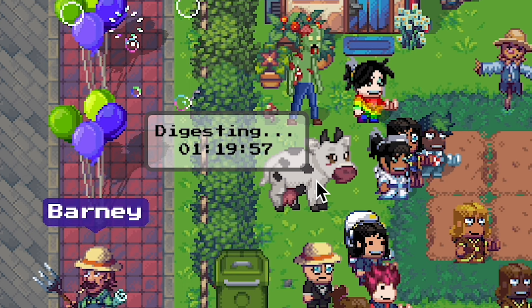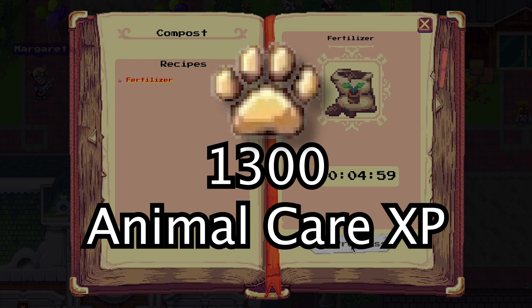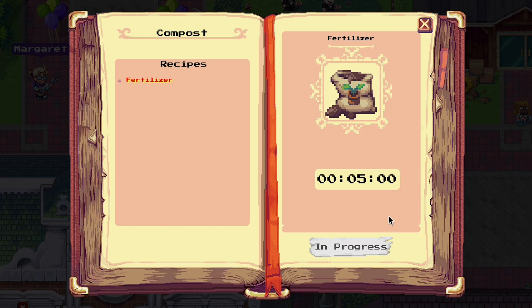You can use this compost bin to make fertilizer when you have 20 thirds. It's not much, but it will give you 1,300 pet scare experience points.